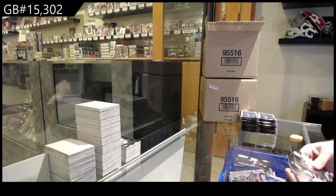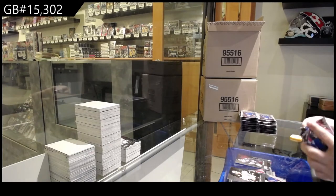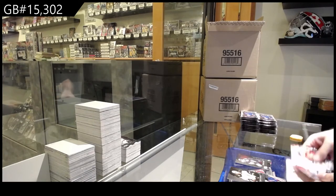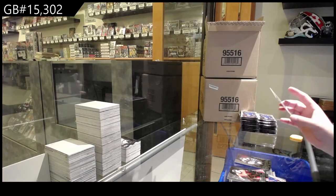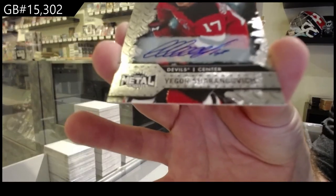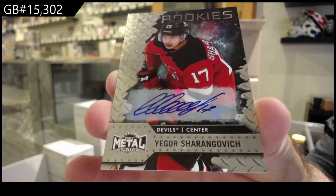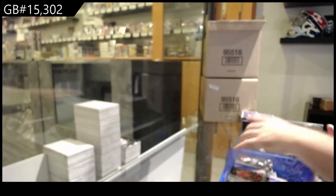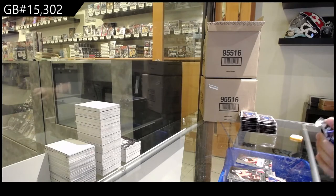Net deposits of Ovechkin for the Caps, Soderstrom rookie and a Kachuk all-star. We've got an all-star of Quinn Hughes and a rookie auto — 2.99 of Sharangovich, New Jersey Devils, Sharangovich.